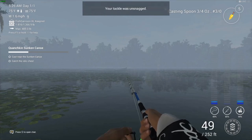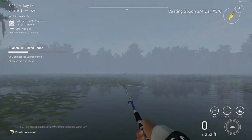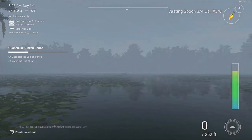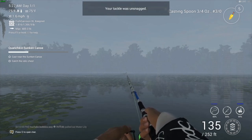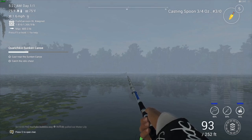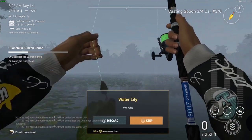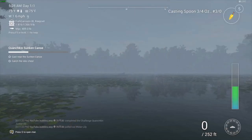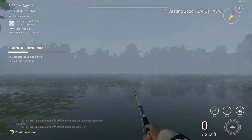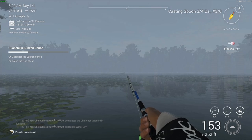Speed reel, speed reel, speed reel — are we snagged onto something? It definitely isn't the chest though; that's a water lily. Let's try again — we're at the seven-minute mark, can I do it again? That's a shame, another lily pad. We did get some bait coins there though — those weren't part of the mission, but if you collect a certain amount of junk in a lake you get bait coins as a reward. Doesn't look like we're going to get it right now, so I'll bring you back when I've got it.